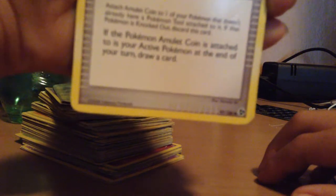Let me just read the description on that for you guys. Attach Amulet Coin to one of your Pokemon that doesn't already have a Pokemon Tool attached to it. If the Pokemon Amulet Coin is attached to is your Active Pokemon at the end of your turn, draw a card. Yeah, really cool.